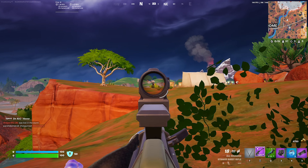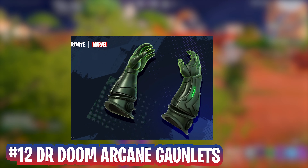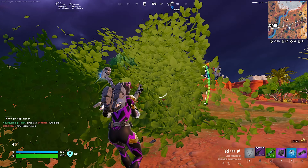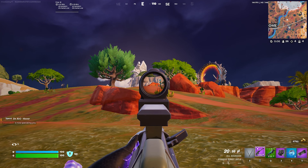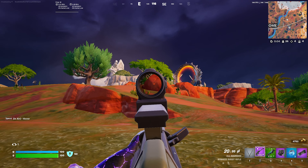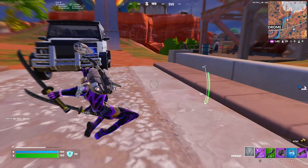Speaking of Doctor Doom, at number 12 we have the Doctor Doom Arcane Gauntlets. I just generally think this is a pretty bad weapon. I'm not going to pick this up over any AR or spray weapon this season. The drop off when firing is a lot, but it does do a lot of damage to structures. However, it's probably the weakest mythic in my opinion.